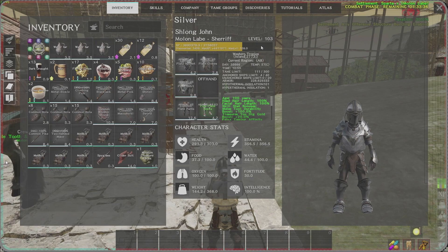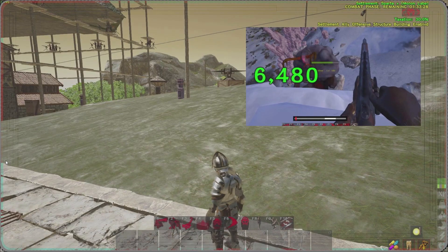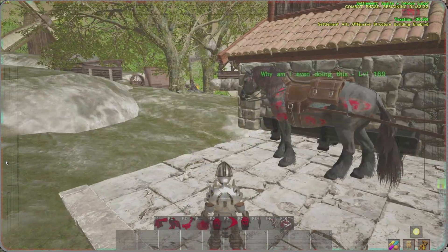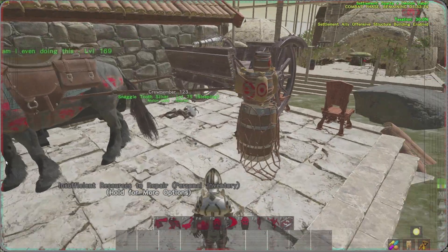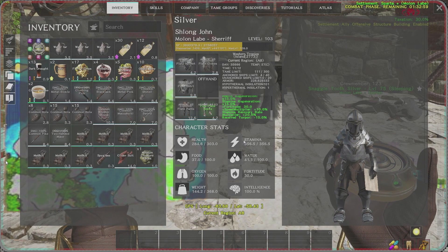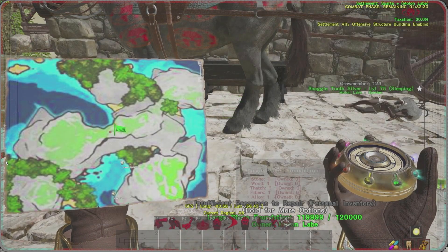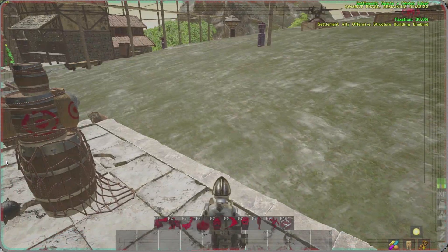First you'll want to level up — hit the cyclops boss with a primitive carbine from a ledge, aiming for the eye for around 6,400 damage, or do treasure maps, which are a great way to level up. You need a lot of points for PVP. I usually stop around level 100. With the fountain rejuvenation bonuses, I go for max health, about 350 stamina, and 30 fortitude. The more stamina the better, because you use a ton of it in foot combat.